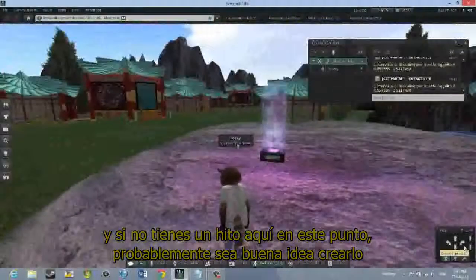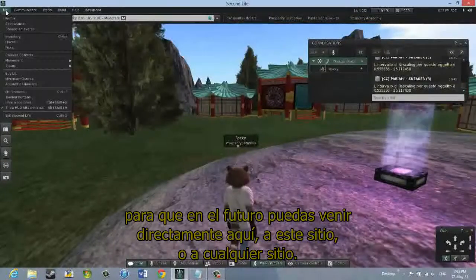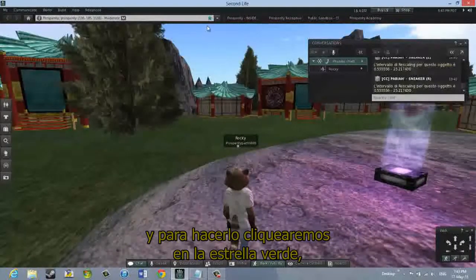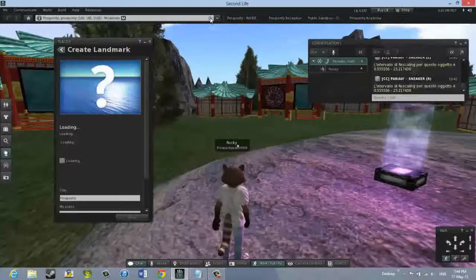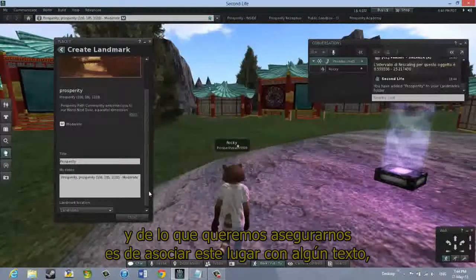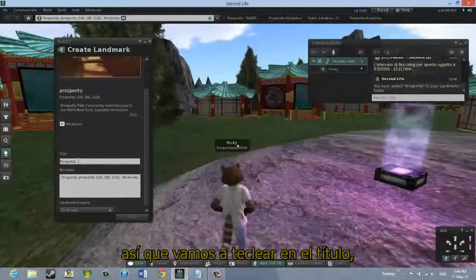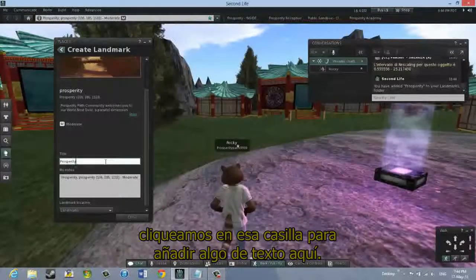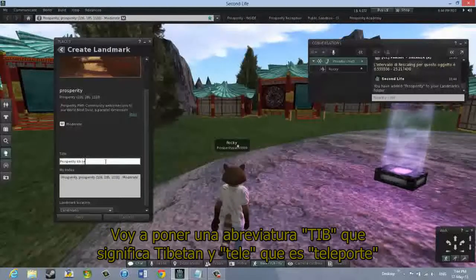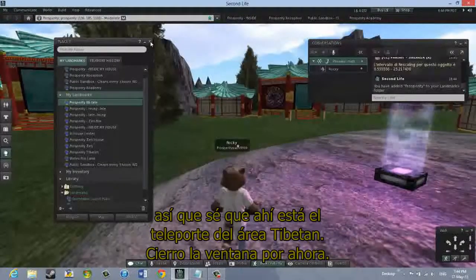If you don't have a landmark here at this point, it's probably a good idea to create one so that you can come directly here in the future. To do that, we click the green star, which adds to our landmarks and adds the place right where we're standing. We want to associate some text with this landmark, so we click the title box and type — I'll say 'Tib' for Tibetan and 'Tally' for Transport — so I know that's where the Teleporter is in the Tibetan area. I'll close that box for now.